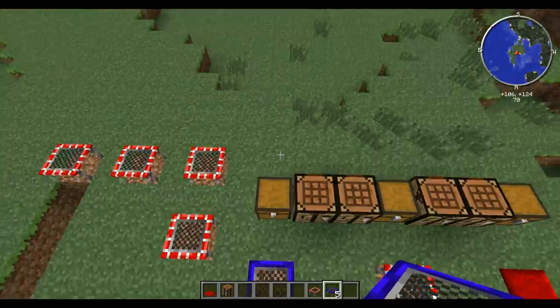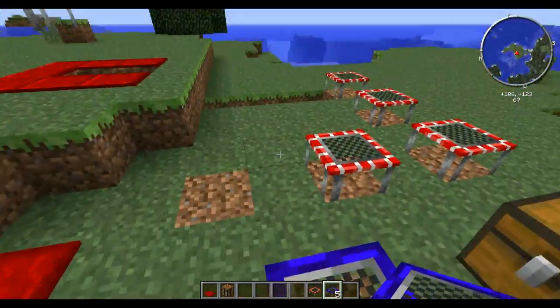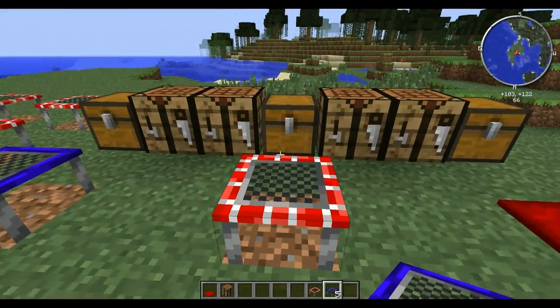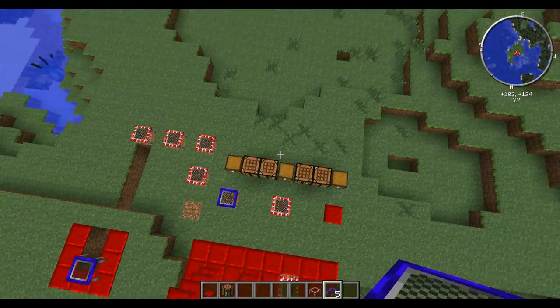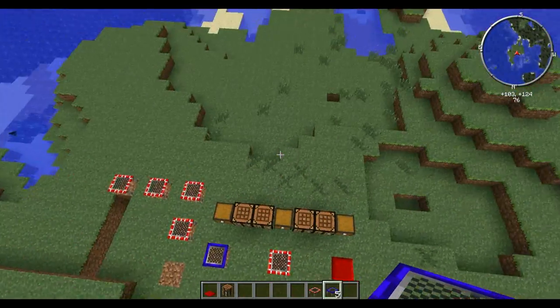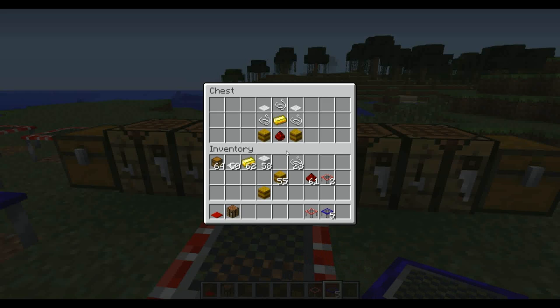So what does the trampoline do? This blue one gives you three blocks higher - not a lot. And then we move on to the red one. Let's just do a little test first - whoo, I believe I can fly, I believe I can touch the sky!